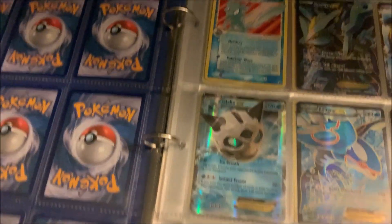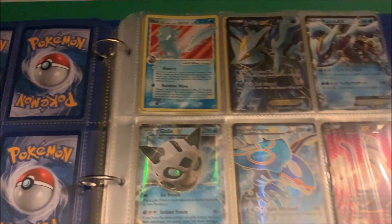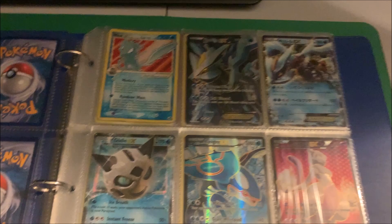On the back there's a Gold Star Mew — I got that for free from a cousin. And here's the only Japanese card that I have in the binder.